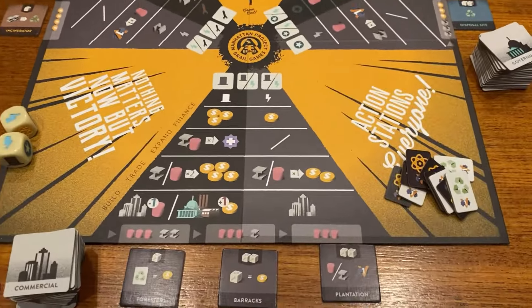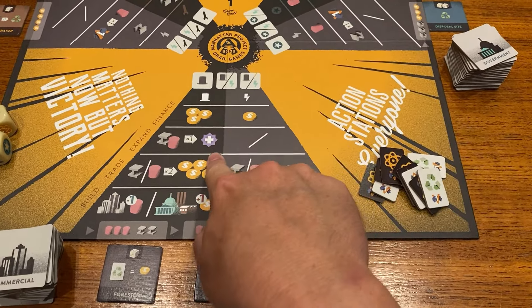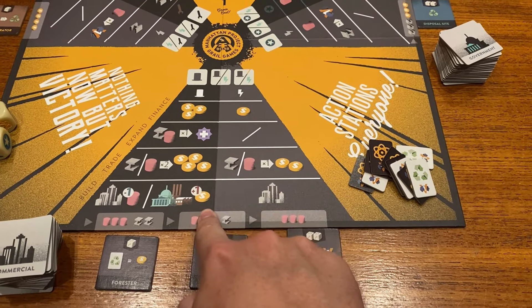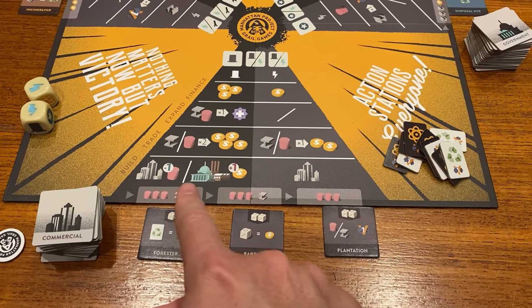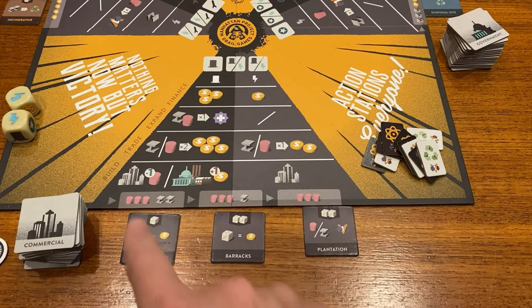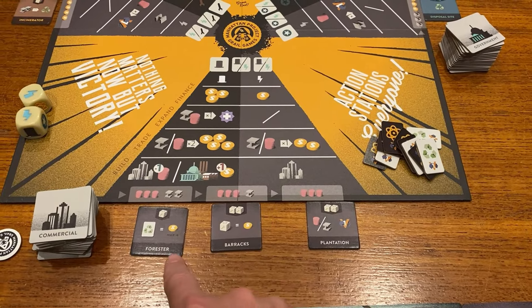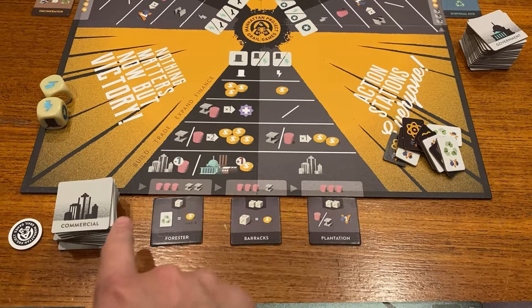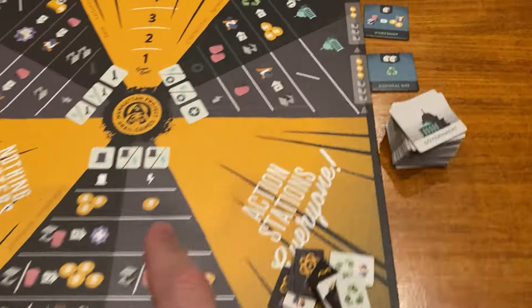At the board, in the commercial zone I'm going to be earning money, trading stuff for upgrades, trading stuff for money, building commercial buildings for one plastic less, or building any building for one dollar more. It's all about money in the commercial zone. These are the buildings currently on offer in this section that I can add to my board, with their costs above them. If one gets bought, you refresh.